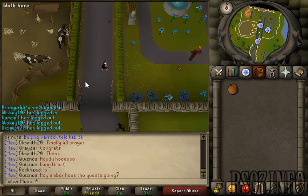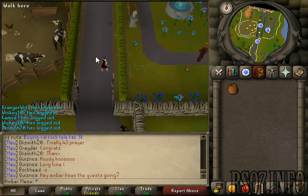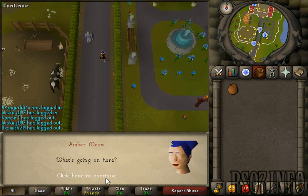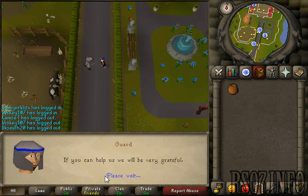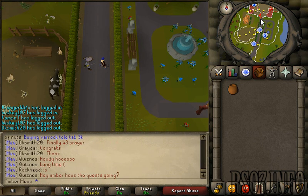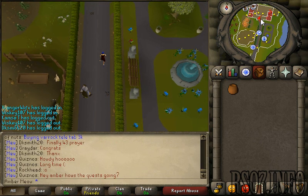That's pretty much how you're going to be starting this quest — speak to the guard outside here. Sure, I'll help. Let's go to the house and let's investigate the east room.